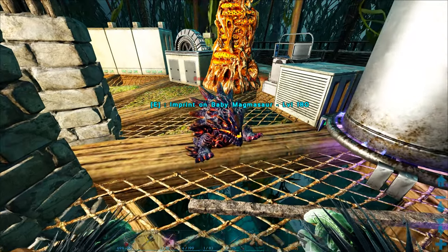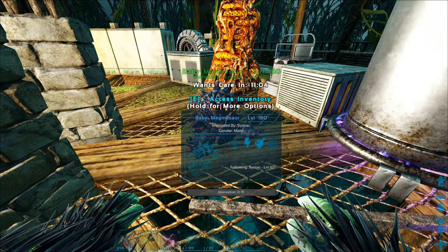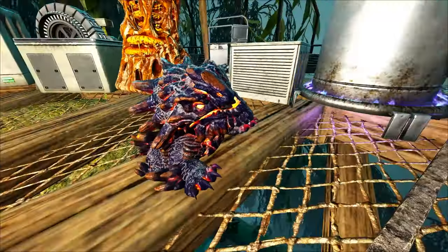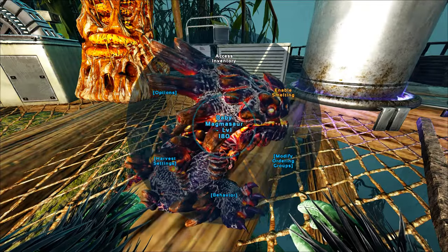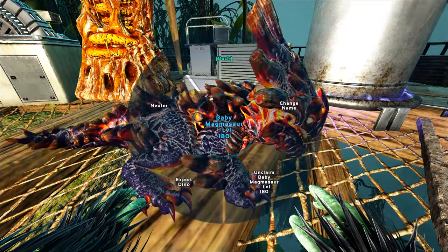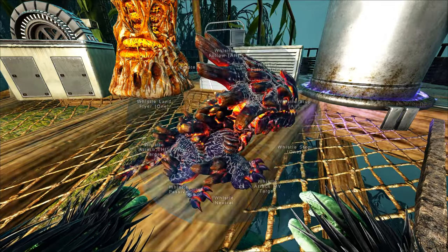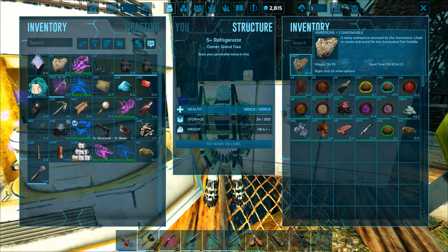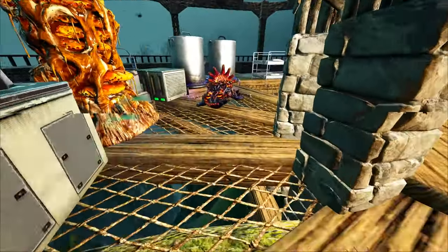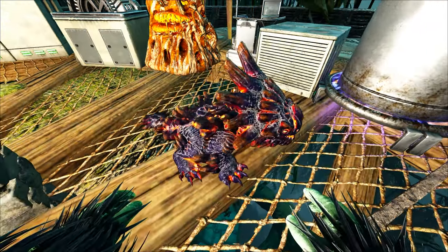There it is — oh, we got a purplish one. Cool. Oh, look at you little guy. You're freaking purple. Is that a natural color? I don't remember that being a natural color on Magmasaurs in general. Let's grab some ambergris — whale poop — for some reason they like to eat it. I don't understand why, but there you go.